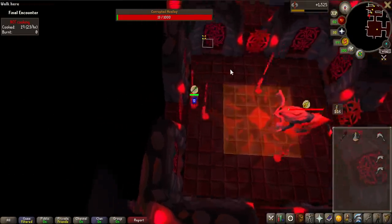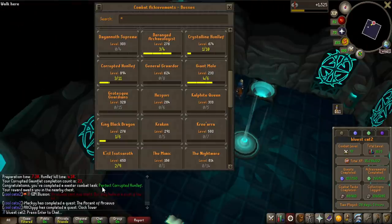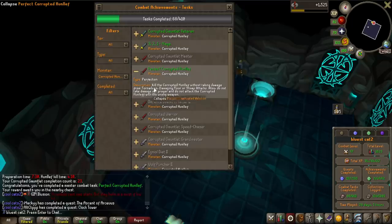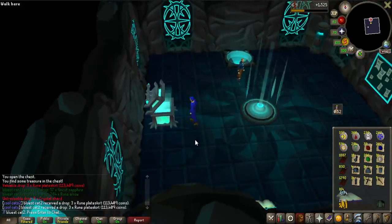I just wanted to include a full kill that was a bit sped up — and that's about it. Look at that: Perfect Corrupted Gauntlet. I'm kind of interested to see what that actually was — it was a master task: kill the Corrupted Hunllef without taking damage from tornadoes, damage floors, or stomp attacks, and do not take damage off-prayer or attack the Corrupted Hunllef with the wrong weapon. Wow, that's not that bad! Let's see what we get for that — and we get a lot of Alkibos as usual.